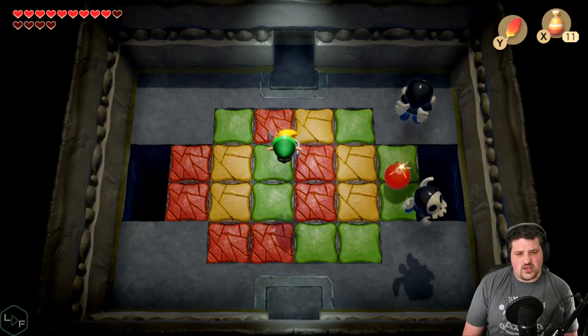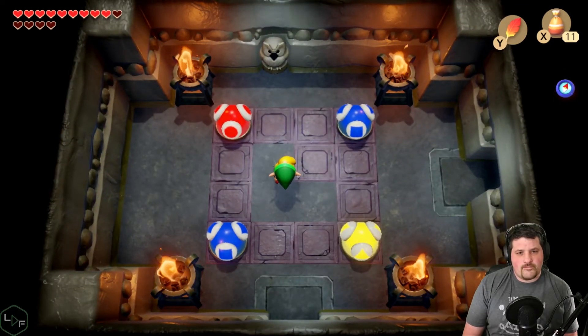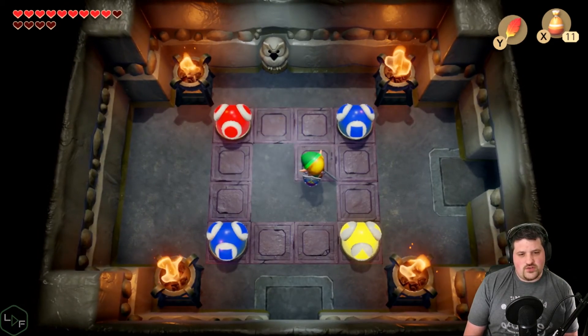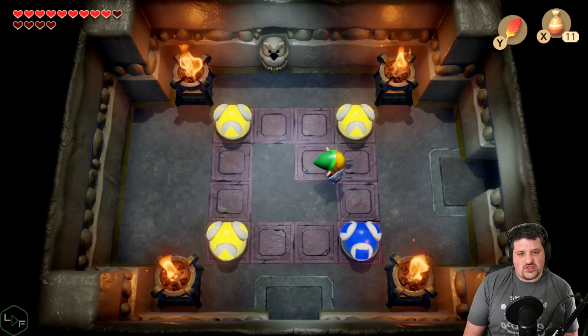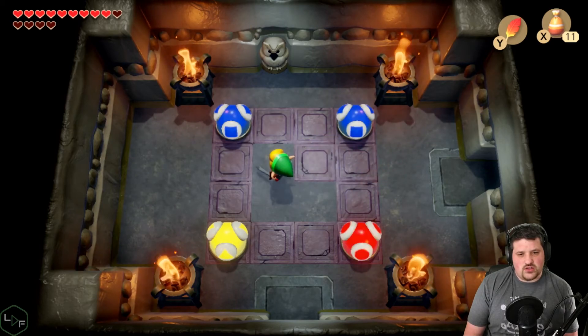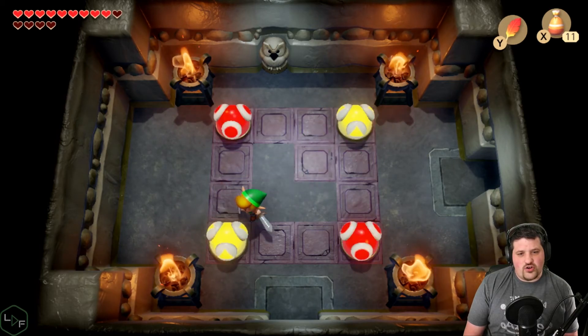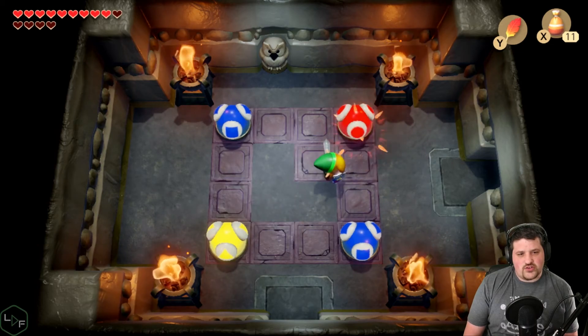This again? Okay. Interesting. Another one: 'If you dare, make every tile square.' If you dare make every tile square? So we're going to need these all to be yellow then, yeah? Oh, but this is harder because there's more than one color — more than two colors now.